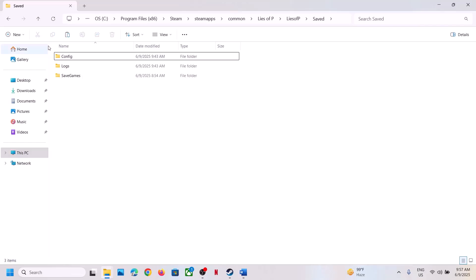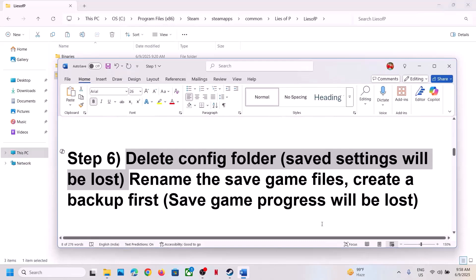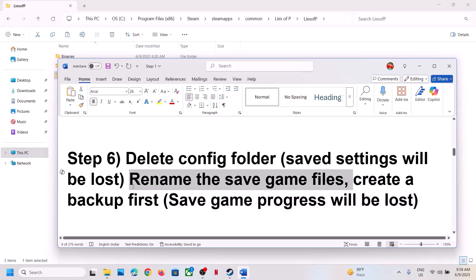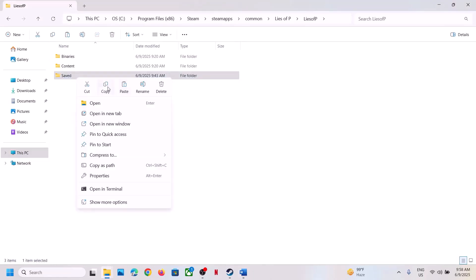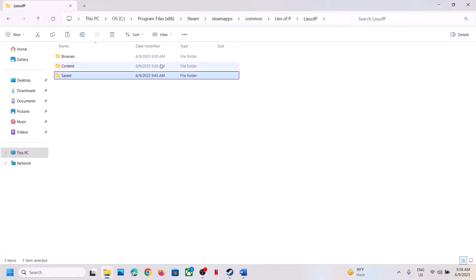If that doesn't work, this time rename or delete the Saved folder. Warning: renaming or deleting the Saved folder will cause you to lose all game progress — you'll have to start from scratch. Create a backup first by copying the folder to the desktop, then right-click it and rename it to '.old'. Launch the game and check.